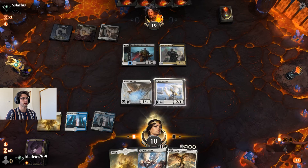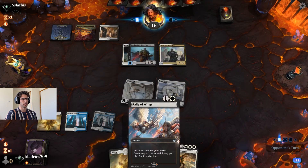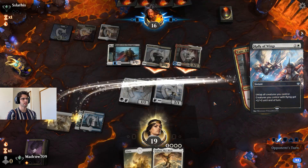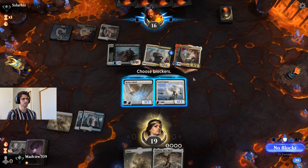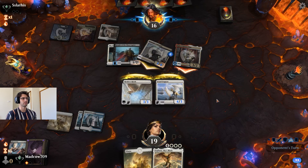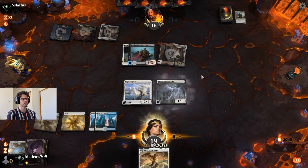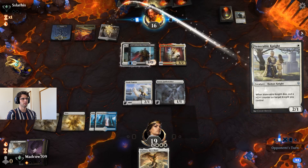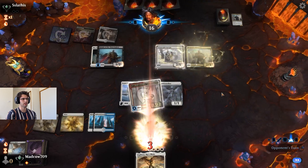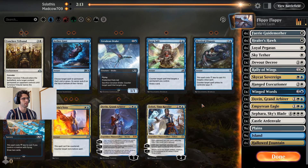Hallowed Fountain tapped — I'm gonna get in. When he attacks I might make him a bit angry with this Rally of Wings. He mentored! I think we missed lethal there. I don't know why I did that — should've kept the Healer's Hawk. This looks like it's his game, it's a very good little combo. We'll scoop that one up. I'm not sure why I made that Rally of Wings play — we'll run it back.